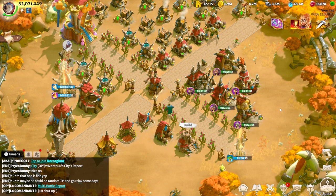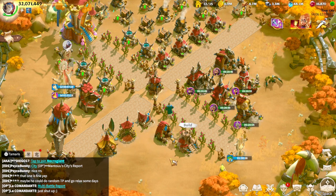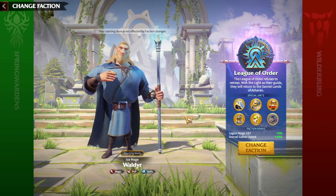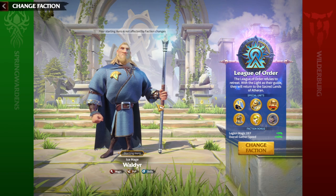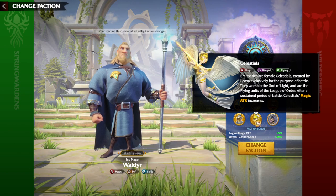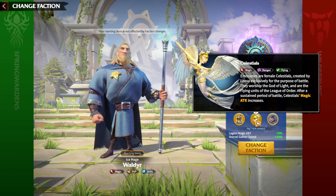In this video we are going to speak about every single detail connected to mages. First, as always when we speak about a legion type, we'll discuss the faction. The faction you need to be playing if you are a mage player is League of Order. The starting hero is Walder, who is a magic hero, and the special unit — Celestials — are the most popular flying units in the game.